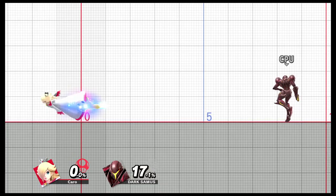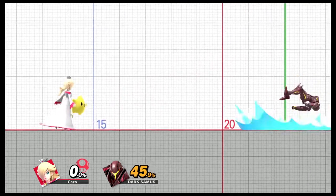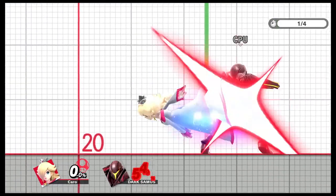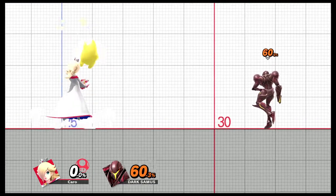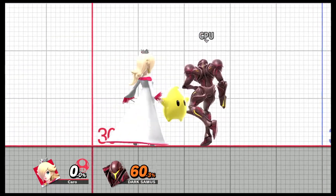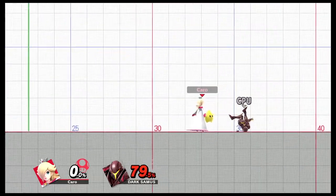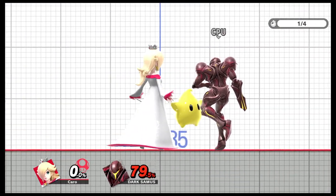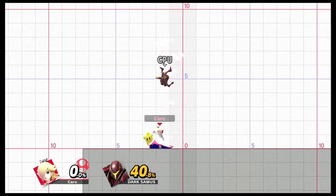This is her forward tilt. In all these attacks, you'll see Luma and Rosalina hit together, one before the other or vice versa — pretty much any attack you do will deal double the damage. This is her up tilt: Rosalina uses her halo and Luma hits straight up, so depending on where the opponent is — falling, on the floor, or moving across — you can do a lot of damage or some damage depending on what hits.